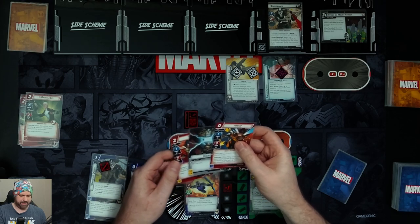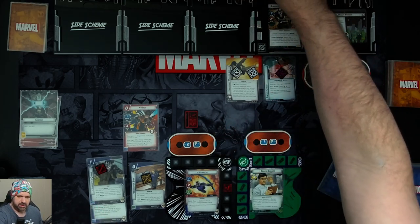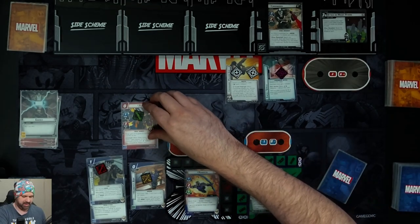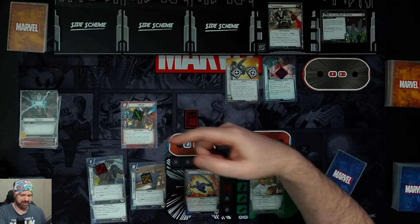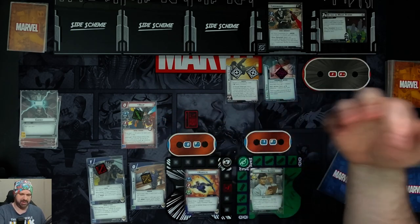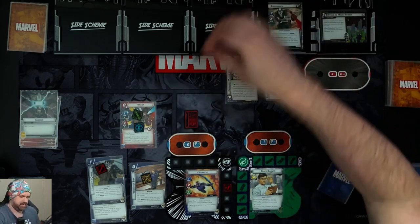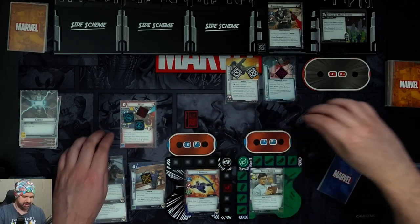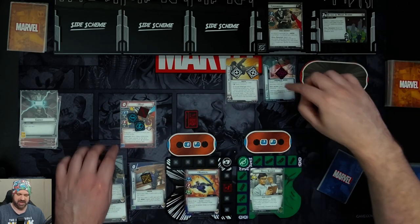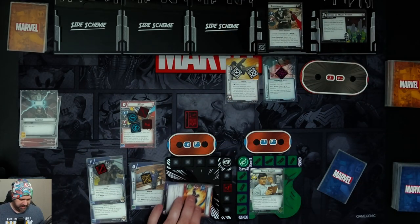We spend three energy resources to bring in Wasp. Wasp gets plus one hit point for each counter on her, and since she costs zero and we overpaid by three energy resources, she comes in with three counters and three health. Wasp attacks for three, takes one consequential damage and a Retaliate for two damage. Hawkeye then attacks for three as well.